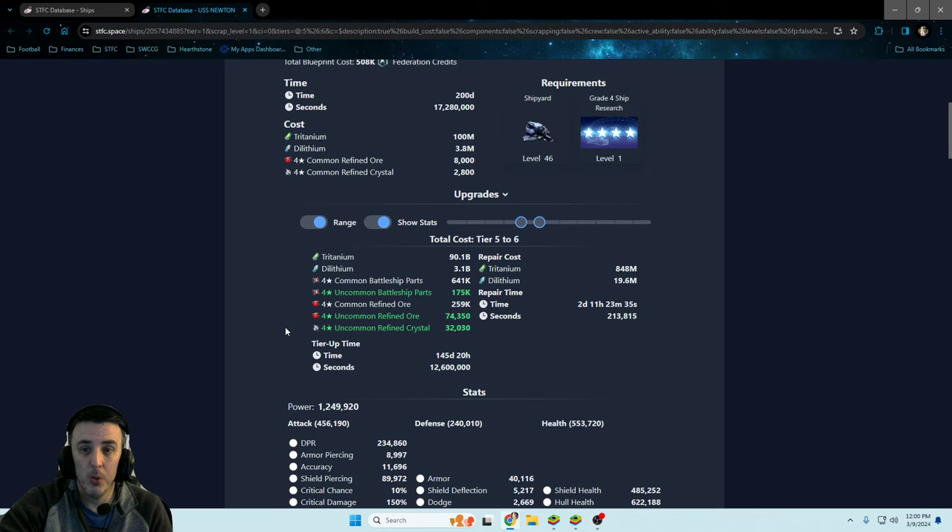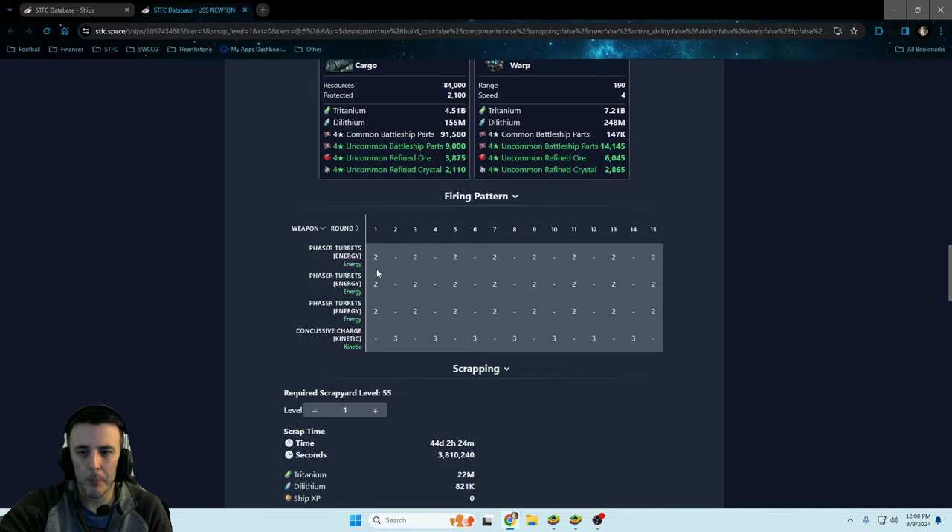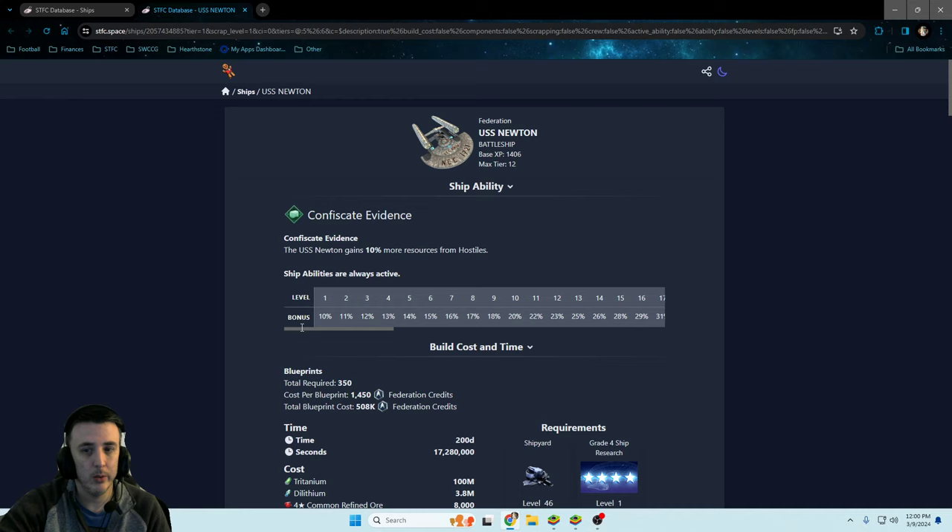But hey, if the Newton is the ship you want, go for it. It's got solid weaponry and a decent firing pattern of 6-3, 6-3, alternating between energy and kinetic weapons. It's a battleship with a lot of good crewing options — burning setups and things you can run with it.